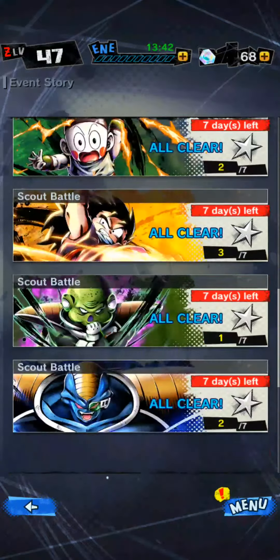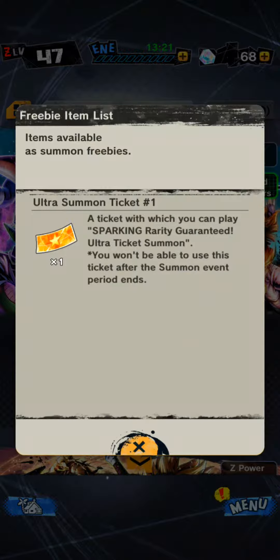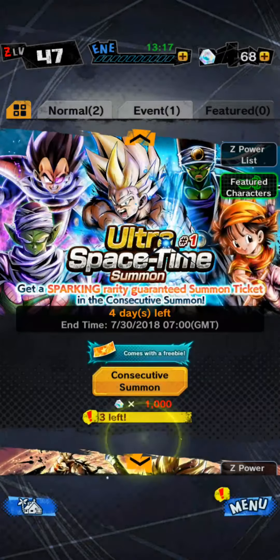One other thing during this update is the summonings. They've actually got this — from the very first ultra space time summoning one — if you buy a consecutive summon, you get a sparking token, an ultra rare token. Basically you can use that to get a sparking character for free.